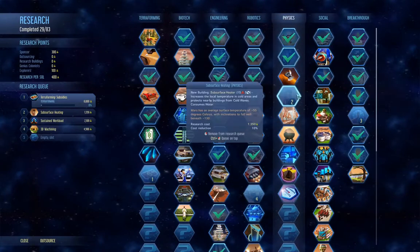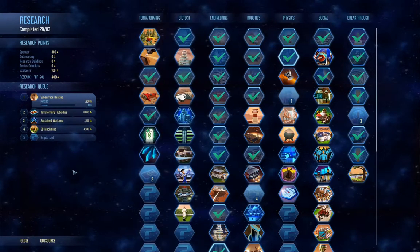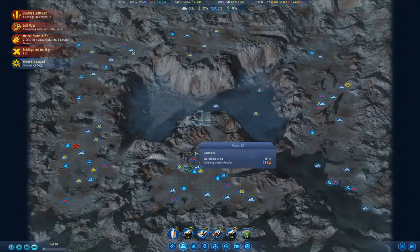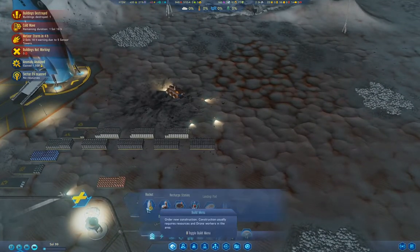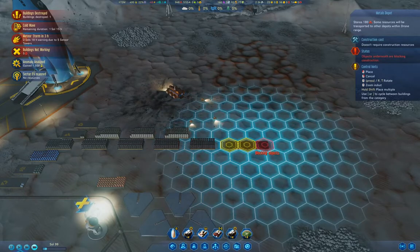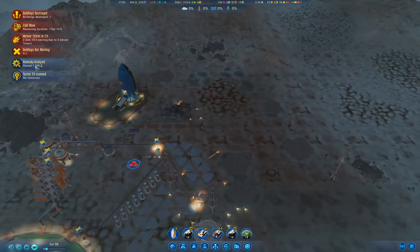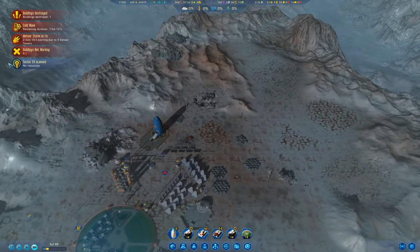We want this one too — get terraforming subsidies. That's what I need to do. Up here, our metal stacks are basically full, so I'm going to put a couple more metals depots up there. We got 1,500, so we're up on subsurface heating.